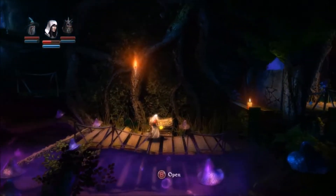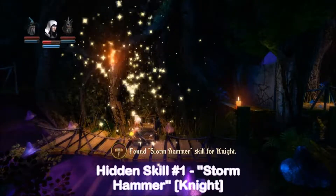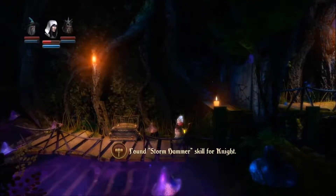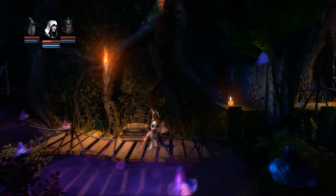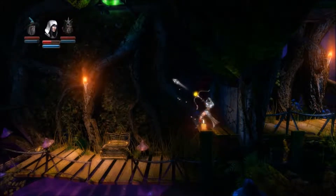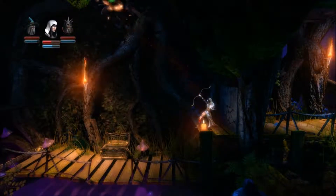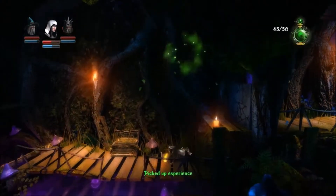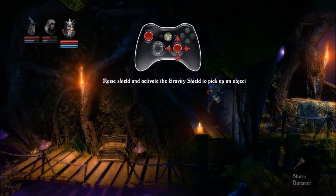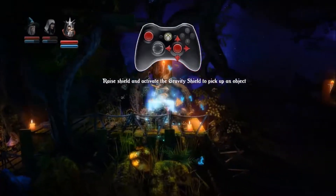Here we have the second chest of the level. Found storm hammer skill for the knight — awesome. So there seems to be something up there as well. See if we can break it with an arrow. Awesome. So that's the new hammer I guess, just break all this stuff.